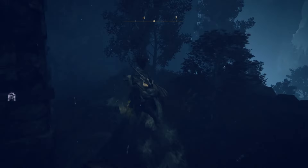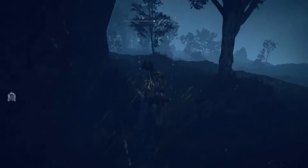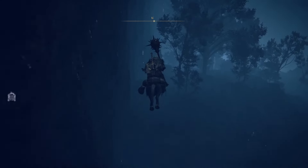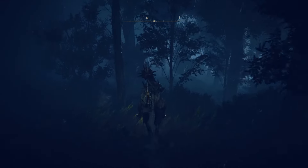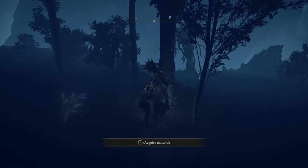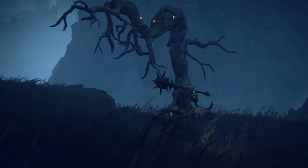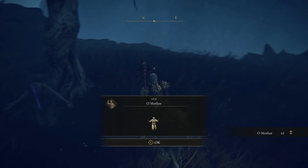We're going to go to this cliff face here and hug it on our left side, jump over this, and keep following along the cliff face. The reason we're doing this is we need a gesture to get to a secret location. You'll come across this dead tree here, and right in front of it is the Oh Mother gesture.